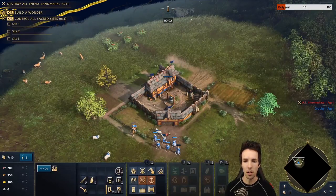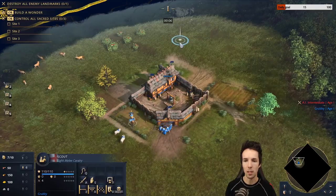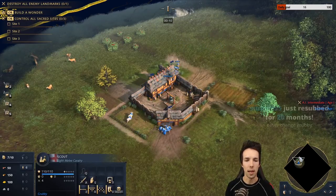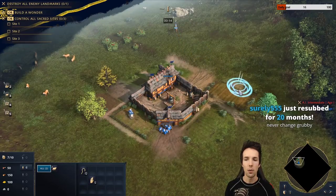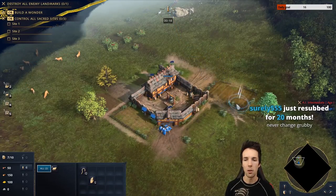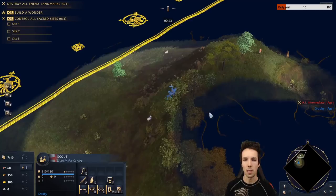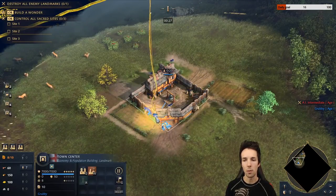When the game begins, put all your villagers on sheep and quickly move the sheep as close to the Town Center as possible. We'll also be trying to find as many sheep around the map as we can — our scout will collect all of the nearby ones. A cool trick is to move the sheep as close as possible to the Town Center, which allows your villagers to cut down on gathering time because they don't need to walk back.